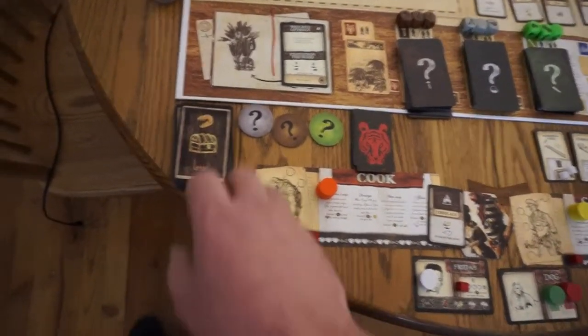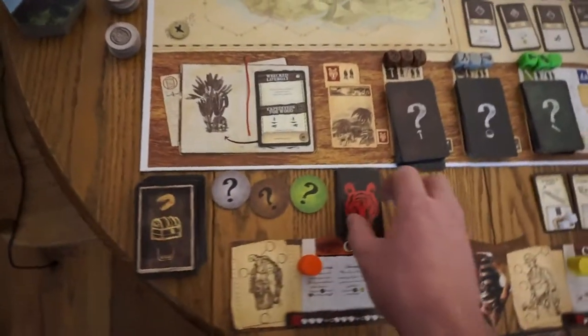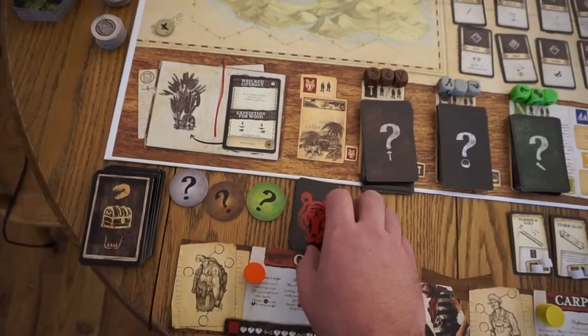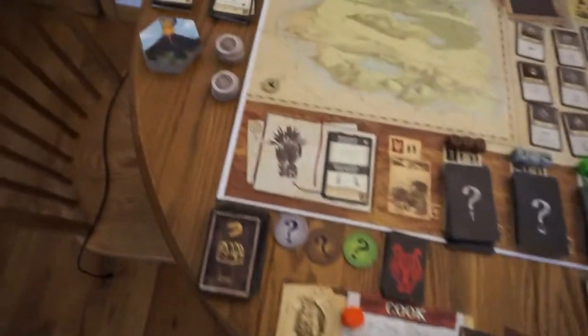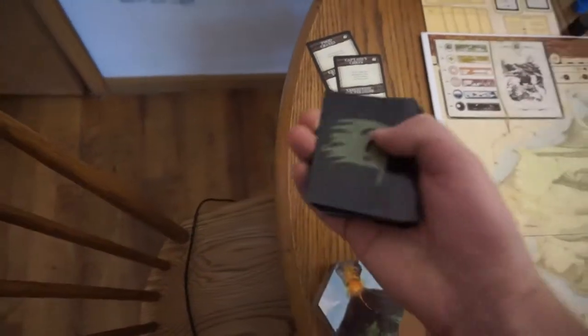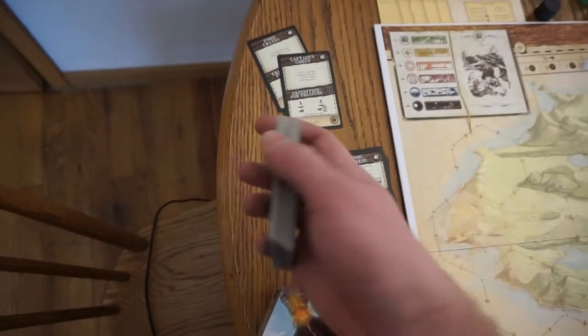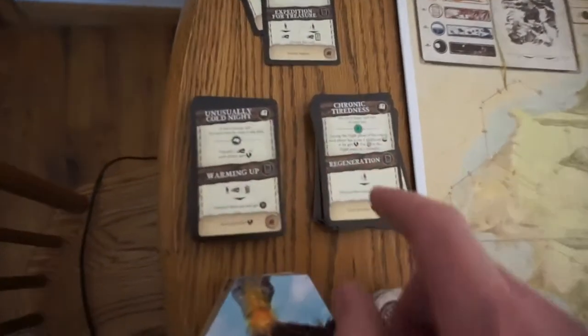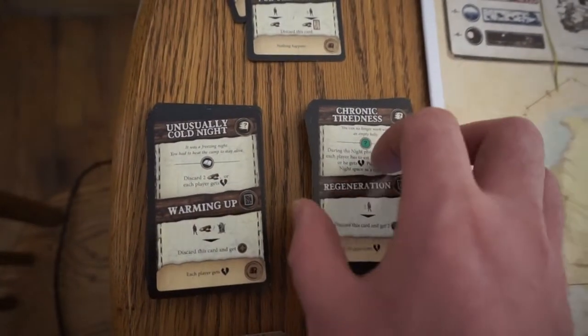Shuffle your treasure deck and place it somewhere nearby. Shuffle your hunting deck as well. Here are your event cards — what you're going to do is go through and sort out all the ones with question marks and book icons, so they'll be two different piles.